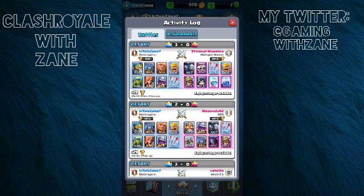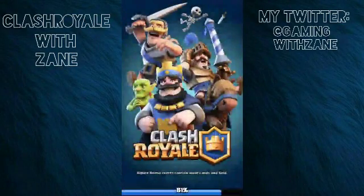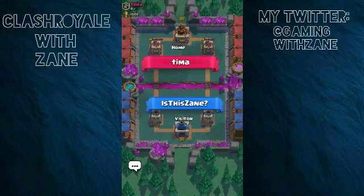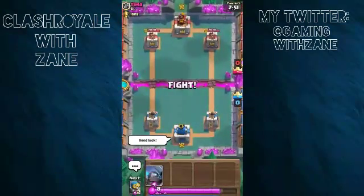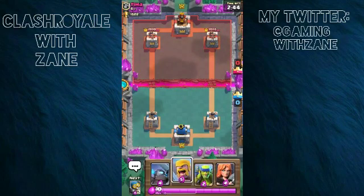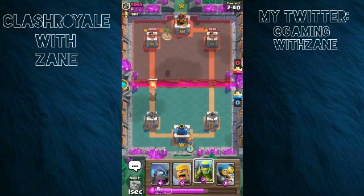Let's get into this and win. The goal is to bring this account 'Is This Zane' to Builder's Workshop and above. We're level six, and we're going up against a level six — shout out to him and his plan. Let's try to do something and win.